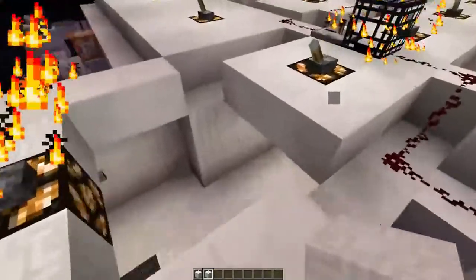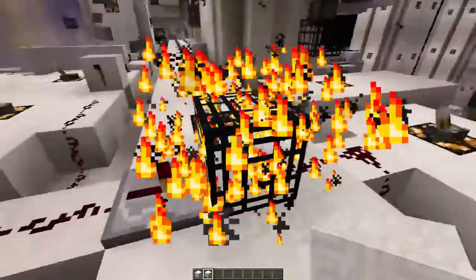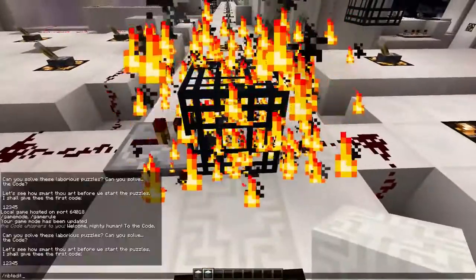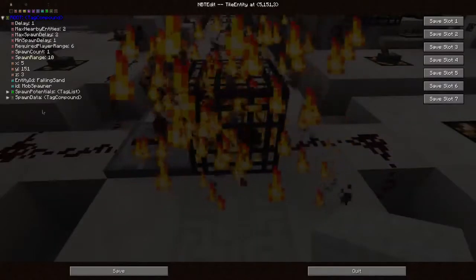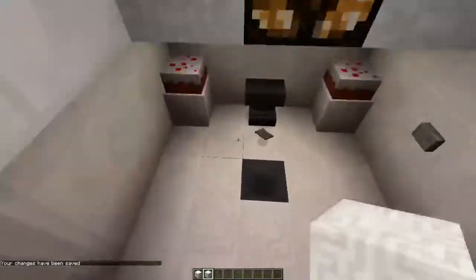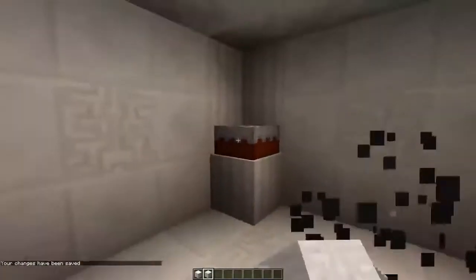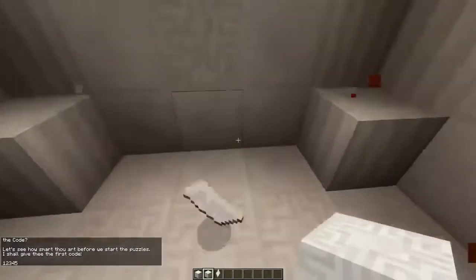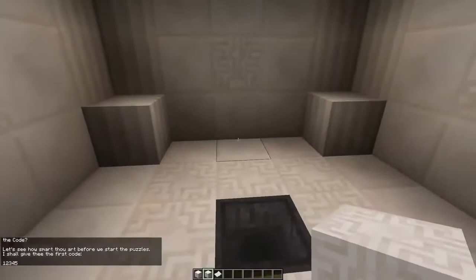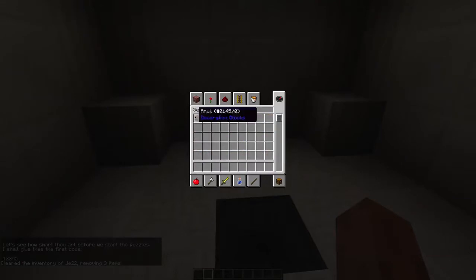Just install NBTEdit and then you can use it to edit all the tags. Just to make sure I cover everything, I'm going to delete the spawner and show you how I did it from scratch. So let's first spawn an anvil — just grab an anvil here.